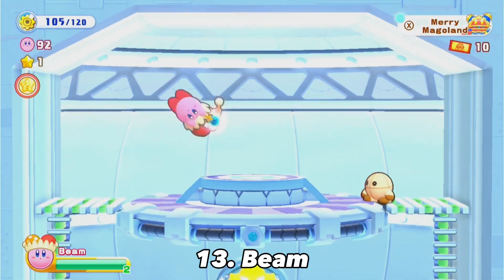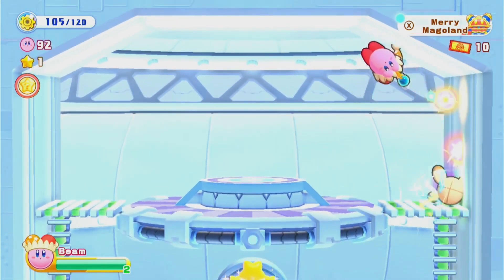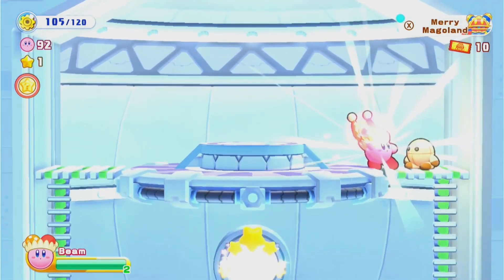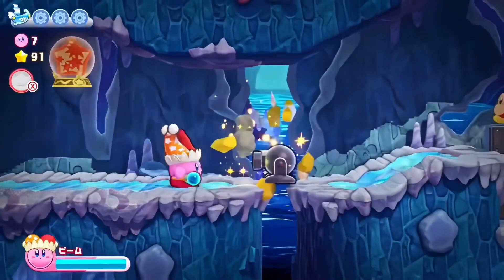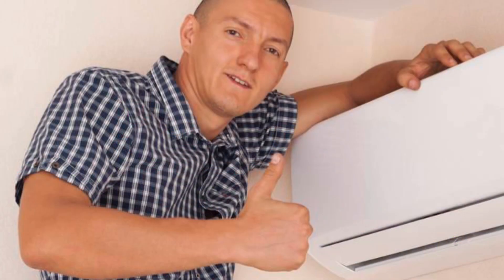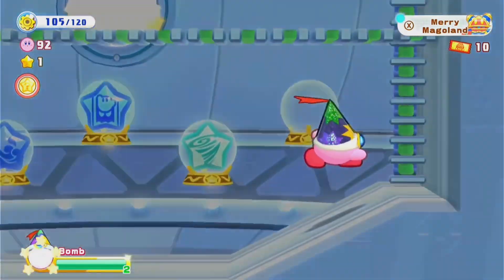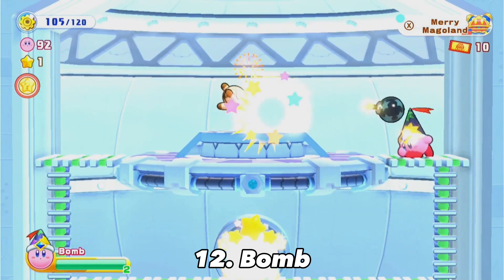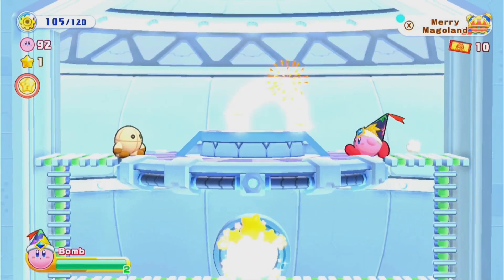Starting off B tier — we got Beam. Beam is a pretty classic ability that appears in most Kirby games. It's nothing crazy but it's got enough in its arsenal to earn its spot in B tier. You've got attacks like the infinite beam attack in the air, the dash attack, and the charge shot — it's overall pretty decent. This next ability is Bomb — literally. Bomb is pretty fun and also kind of strong. You can easily spam bombs so it's really good against bosses.